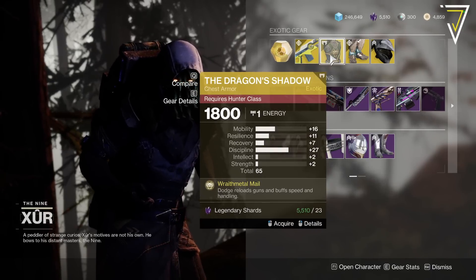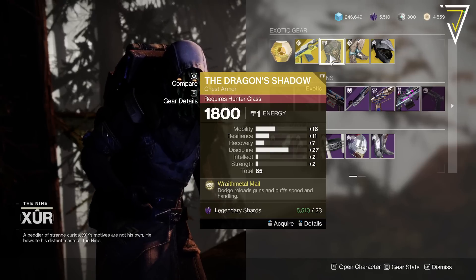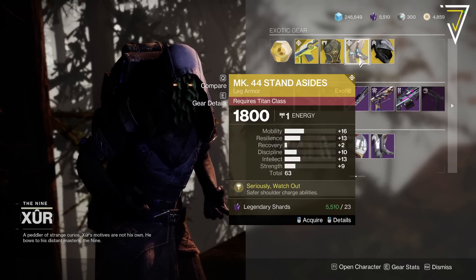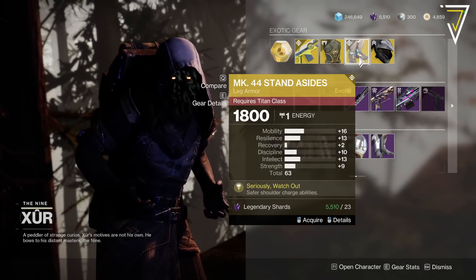We've also got Dragon Shadow 65 with a juicy 27 on Discipline — Dodge Reloads, Guns — and Buff Speed and Handling, which is always good. Again, a strong one for the Crucible. We've got the Mark 44 Stand Aside at 63, so the lowest so far of the week, with safer shoulder charge abilities.